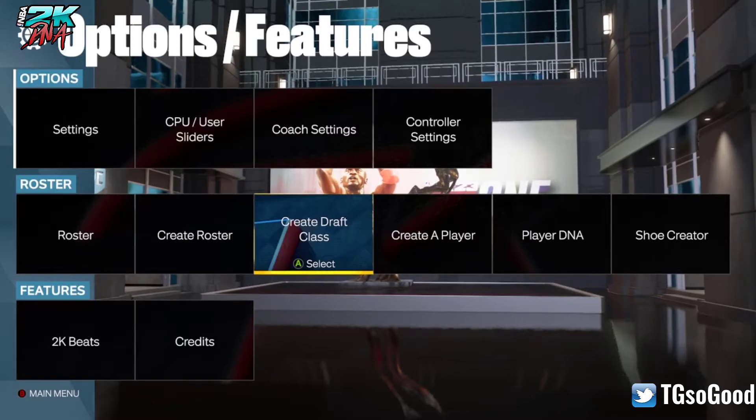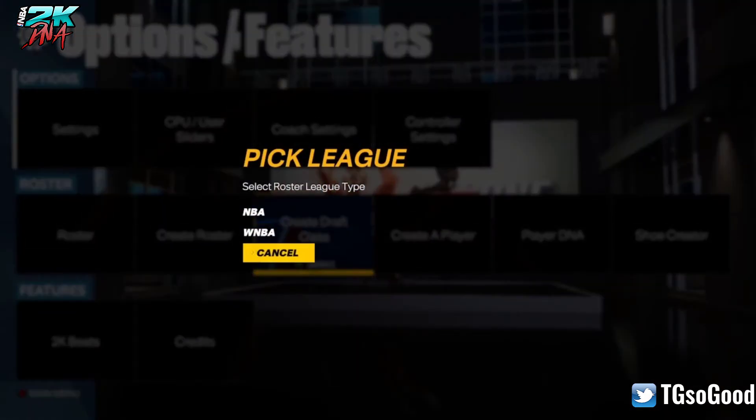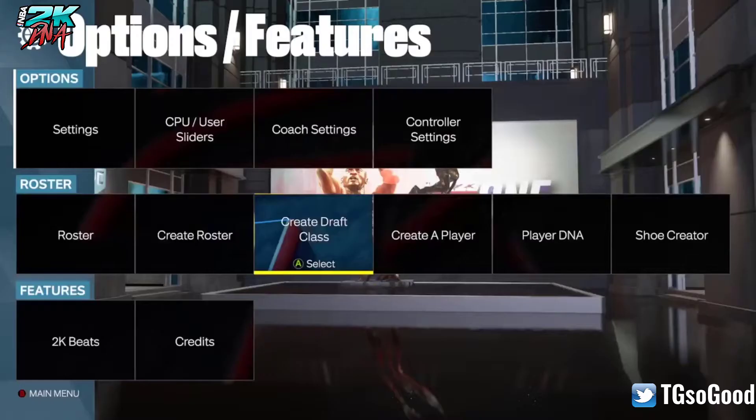You can do Create a Draft Class, and now you can do one for the NBA or WNBA — so that's pretty cool.